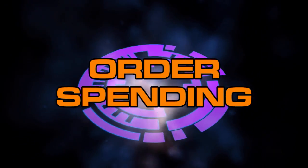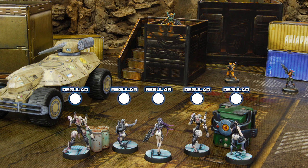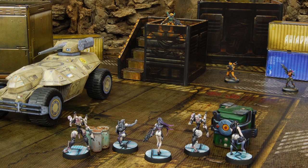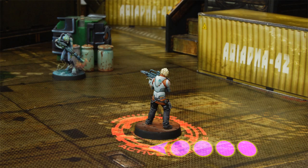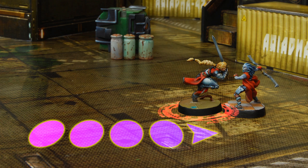In an active turn, the player executes his actions. A miniature can spend as many regular orders as there are regular troops in its group, and those troops must be visibly represented on the battlefield. When we spend an order, we can perform two simple actions — for example, move and move again, or move and shoot, or move and attack in close combat. There are a lot of different options.